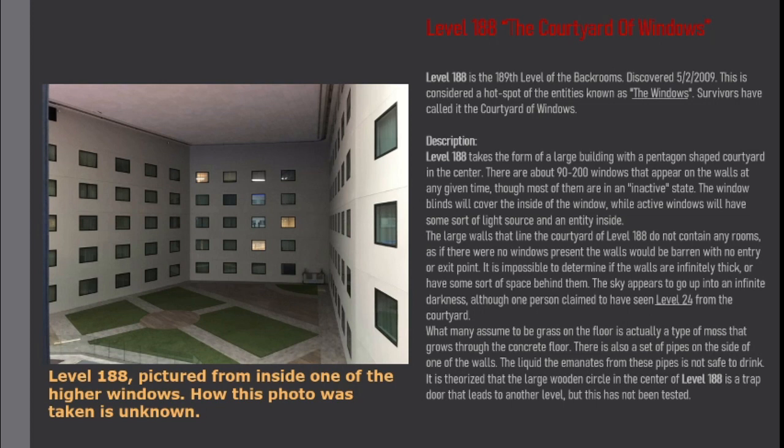The large walls that line the Courtyard of Level 188 do not contain any rooms, as if there were no windows present the walls would be barren with no entry or exit point. It is impossible to determine if the walls are infinitely thick, or have some sort of space behind them.